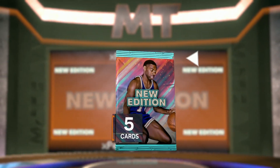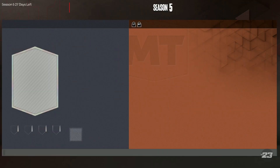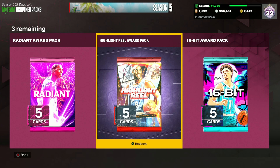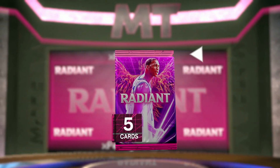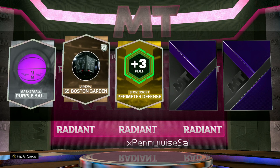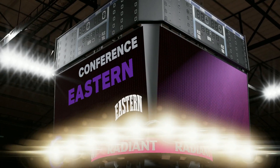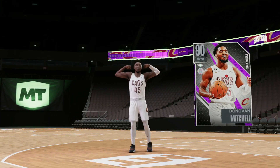Opening the new edition pack — if we could get a dark matter Oscar Robertson he goes for a lot of MT. Not really expecting dark matters, but it would be insane. Opening the last new edition pack — these Tuesday ones still have dark matters in them. We get JD McDaniels — I already have him so that's a free 3,000 to 4,000 MT. Final three packs: opening the last radiant, which gives us a shake — it's an amethyst, eastern conference shooting guard Donovan Mitchell number 45 from the Cleveland Cavaliers.